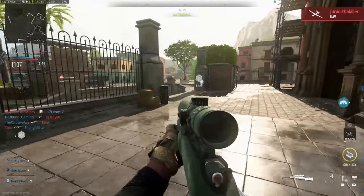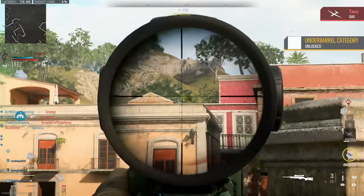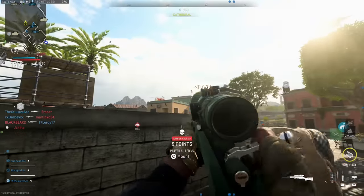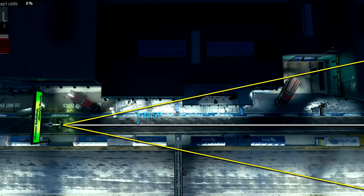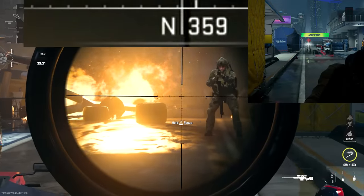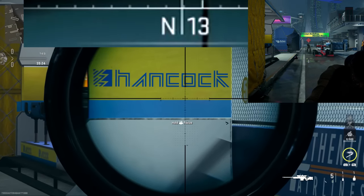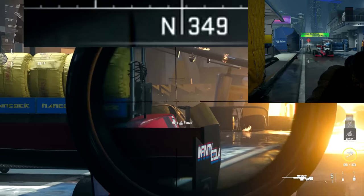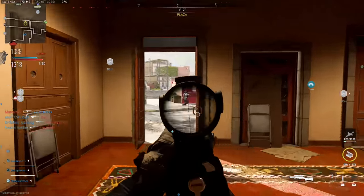The next thing to cover is how closely you have to be aiming toward an enemy for them to see your scope glint. I was quite surprised to find in my testing that no matter which scope glint level you choose, this cone is the same for all of them. It appears to be projected at a total angle of 25 degrees — 12.5 degrees to each side. So as long as you're aiming within 12.5 degrees of a target, they will see your scope glint, though it starts to fade toward the outer edges. You can use the compass to track this.